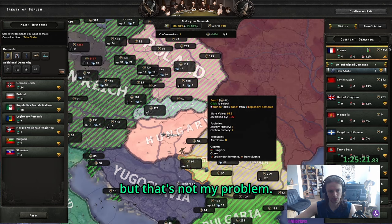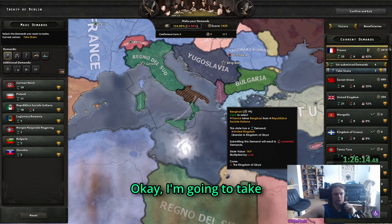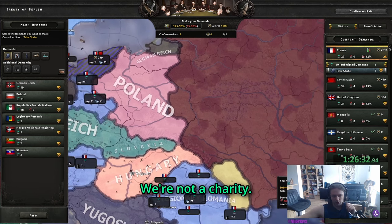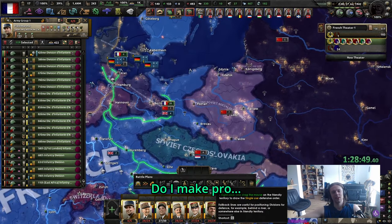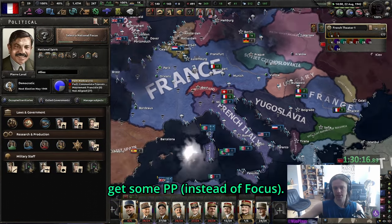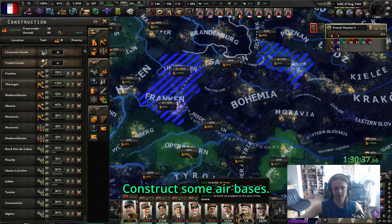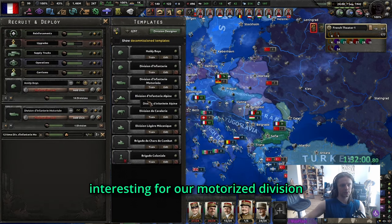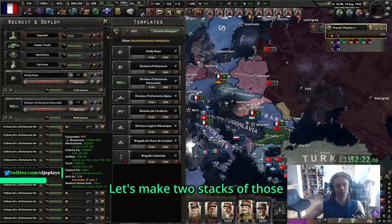Let's get our French Indochina forces around there - that territory is super important because of 130 rubber. I want my war score, not the Soviets. We're actually pushing into the Alps - can we do an encirclement here? That is very nice. Hungary joined the Axis weirdly. 39 divisions and nobody is pushing - 90 divisions for one border. Bulgaria joined the war now. I do want the Romanian oil, which is going to make the borders messy.